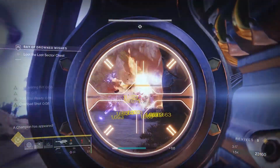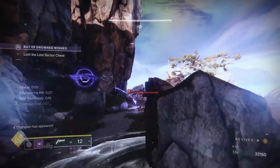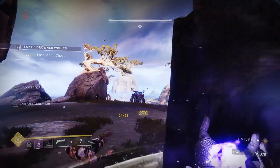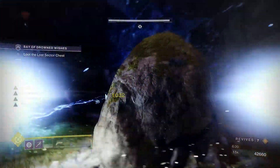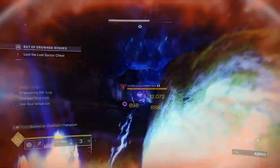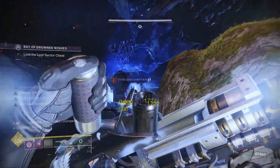Heavy weapons and supers will be your friend here. Watch out for the sniper on the cliff and move up to the barrier. Deal with the Screebs and Unstoppable, and be mindful of your ammo at this point. Move inside and aggro the adds before taking on the Overload Champion. Stun it, and a few heavy shots plus a super will make quick work of it.